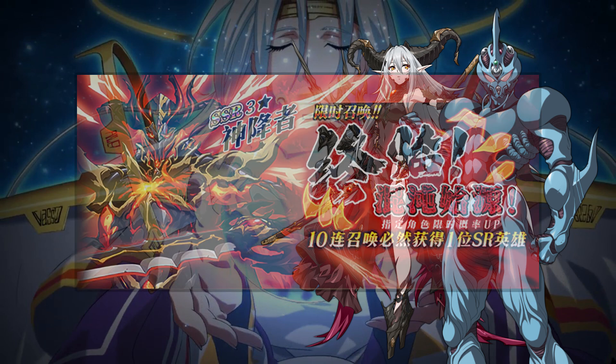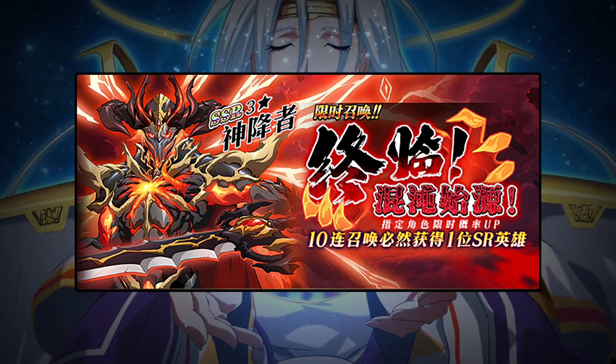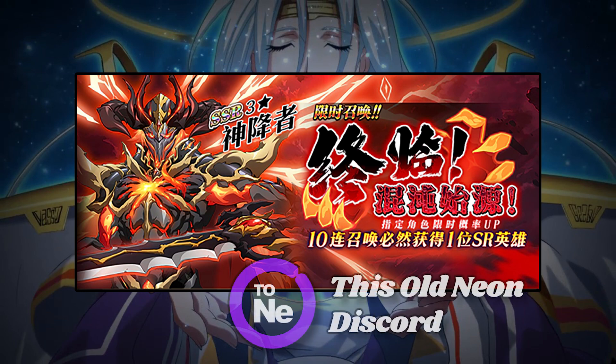Okay folks, that's it for this episode. Thank you for your patience. As much as I would love to try to summon two copies of Apotheosis just to get a head start on him, this tsunami of upcoming characters means I'll have to be conservative for the next few months, so I'll hope to get one and then eject. Let me know in the comments below or on this old Neon's Discord what your plans are for this banner, this month, or the future few months, and let me know what kind of luck you ended up having once the summoning starts.